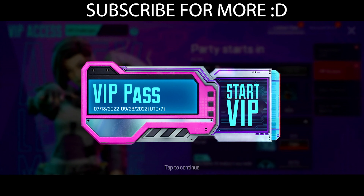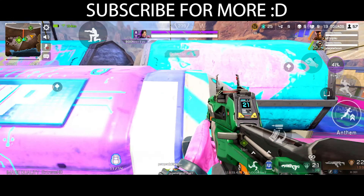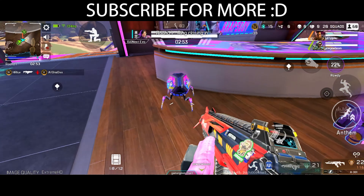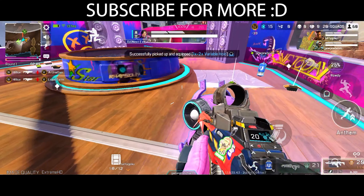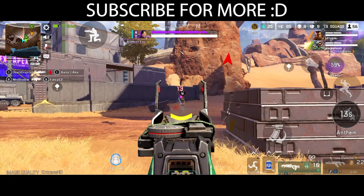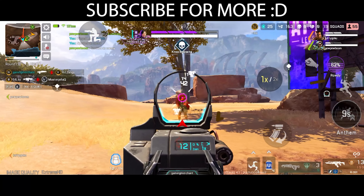You might be wondering how to get the VIP pass to open up these supply bins on the new Encore Galore POI in Apex Legends Mobile Season 2. It's pretty straightforward — you just have to find the purple loot ticks on the ship. If you destroy those, you'll find a VIP pass inside. Interestingly, you only need one of these; once you've got it, the very next game and basically until the end of the season, you'll be able to open these VIP loot bins, and they're filled with so much good loot.